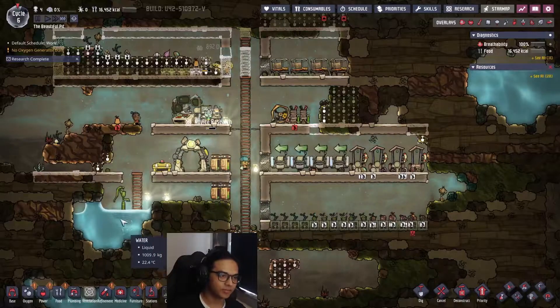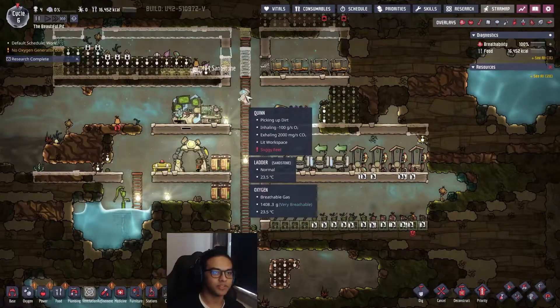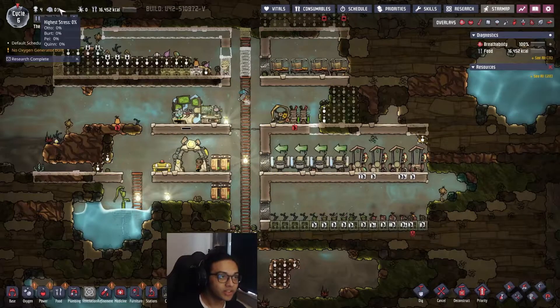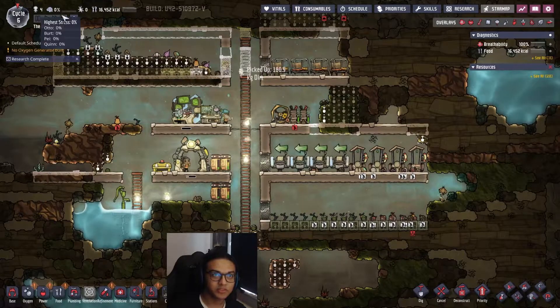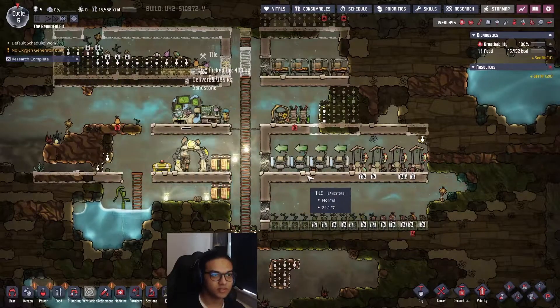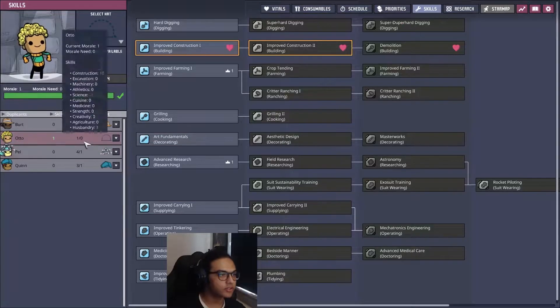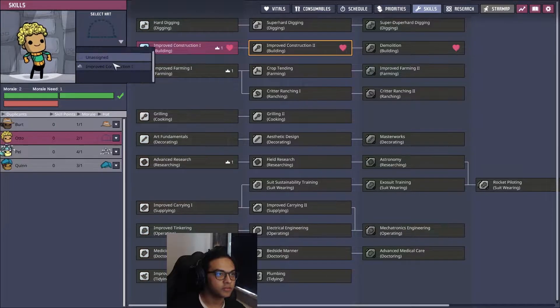This area is getting radiant heat which gives a small stress per cycle. We luckily have zero stress right now, but we need to keep that in check. Improve construction has also been unlocked as a skill.